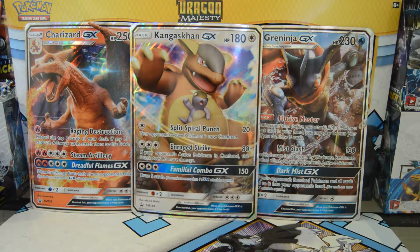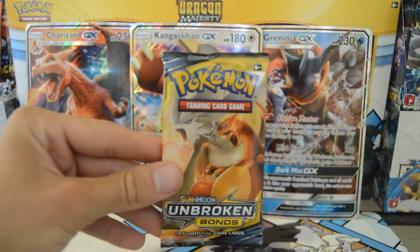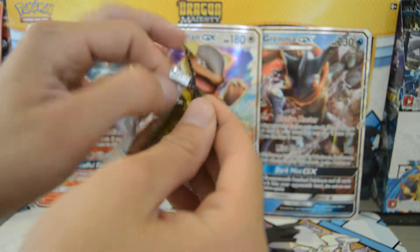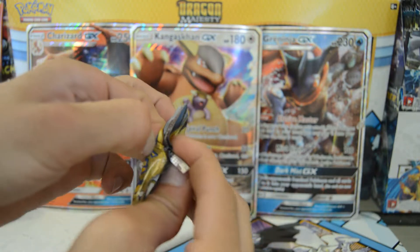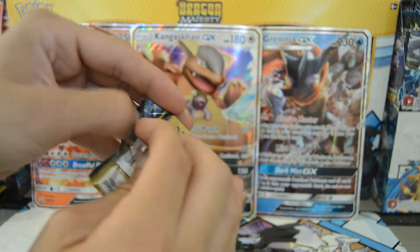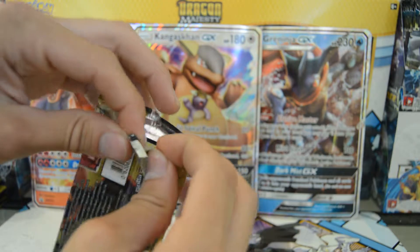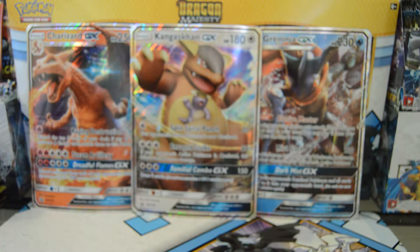Hello everyone, welcome back to Daily Poker Packs — before we jump into it, hit that like button! Today we have a Sun and Moon Unbroken Bonds pack. This has been the best week in Daily Poker Packs history — we've had two GX pulls and a secret rare pull. Let's keep this hype train going!